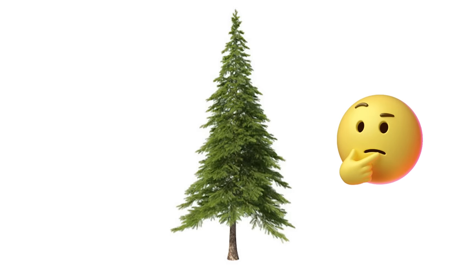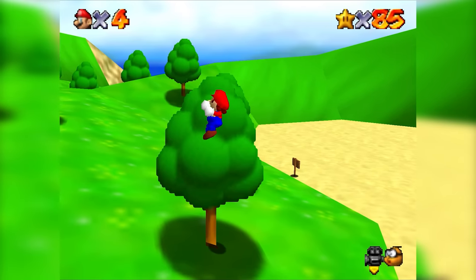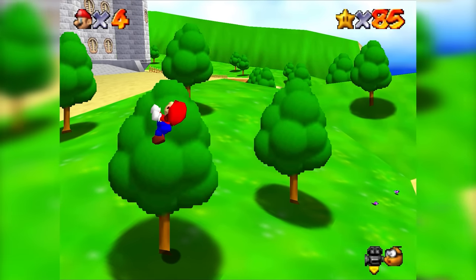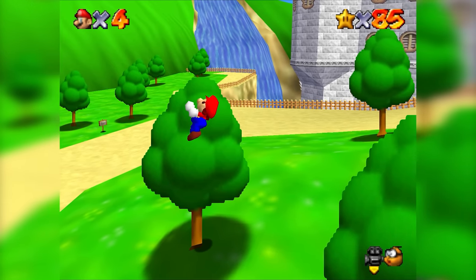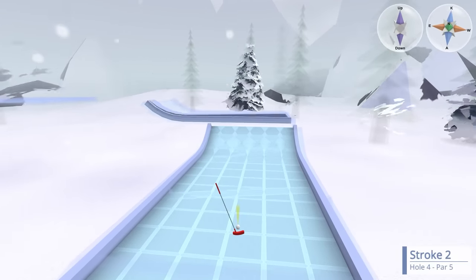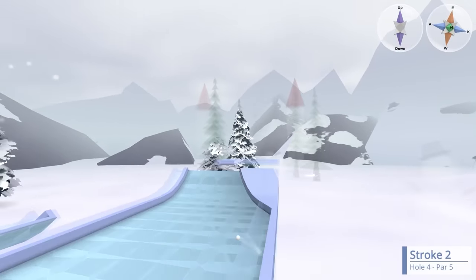Surely we could just start with some existing 3D tree somehow? Well, not really. For the same reason you can't just use a 2D picture of a tree in a 3D game. Well, I guess you could with billboards or if they're really far away, but they look weird and unnatural. And my goal for this game is to avoid camera tricks and make things 4-dimensional whenever possible. Okay, I'll build this from scratch.